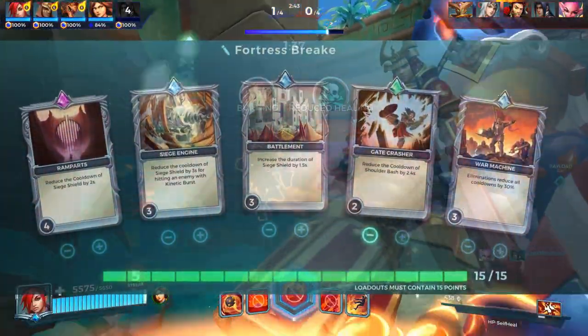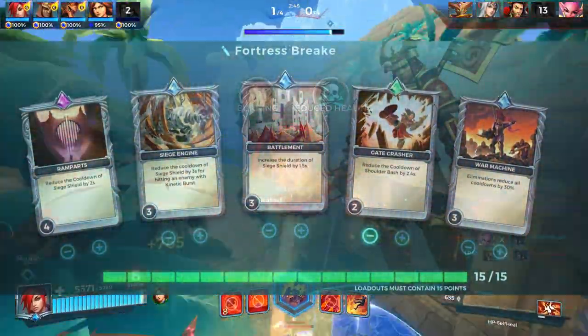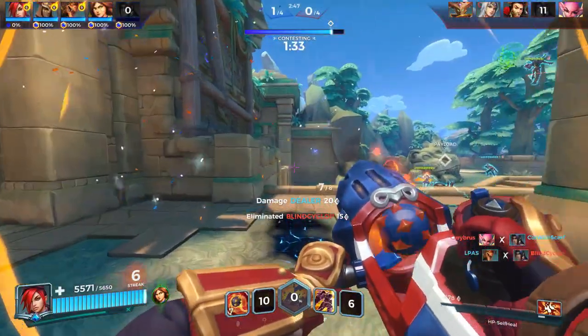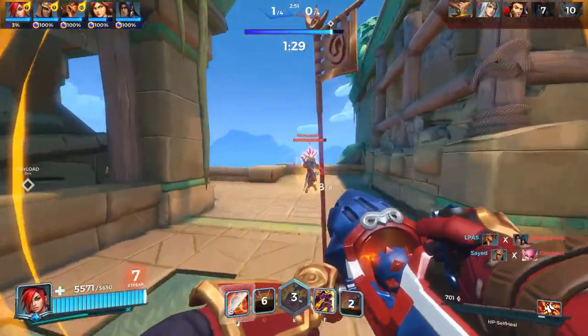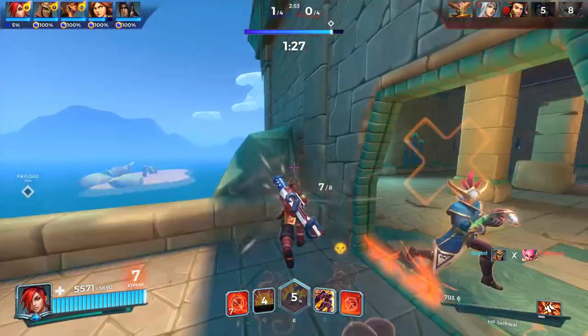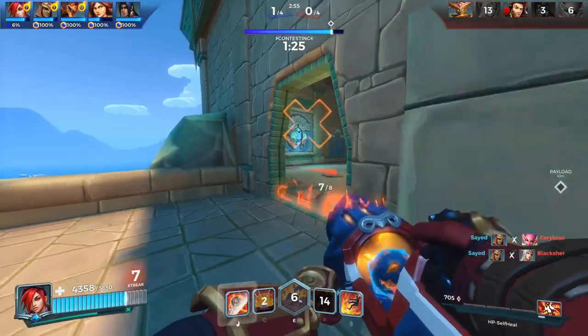Fortress Breaker build: Ramparts 4, Siege Engine 3, Battlements 3, War Machine 3, and Gatecrusher 2. Simple one — your shield now lasts longer and has a reduced cooldown. Hitting an enemy with Kinetic Burst also reduces your shield cooldown, and every elimination reduces your cooldowns overall.